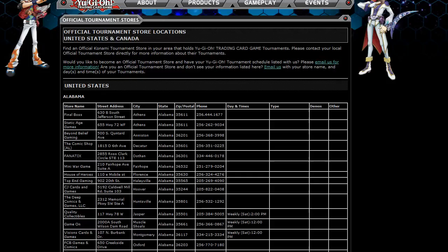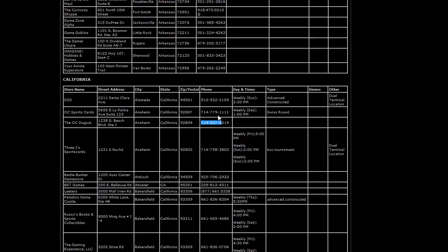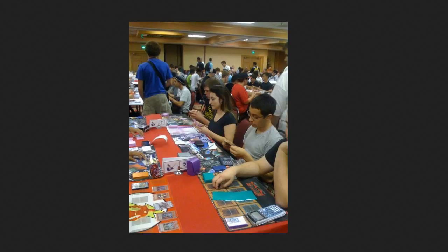If you want to know how to find tournaments or places to play Yu-Gi-Oh, just type 'Yu-Gi-Oh tournaments' into Google — I'll also put the link in the description box. Depending on where you live, you can find stores that run Yu-Gi-Oh. They also leave their phone numbers so you can call and ask what time they play. Some places don't want you to buy, sell, and trade inside the store, so you'll need to go outside to make deals.